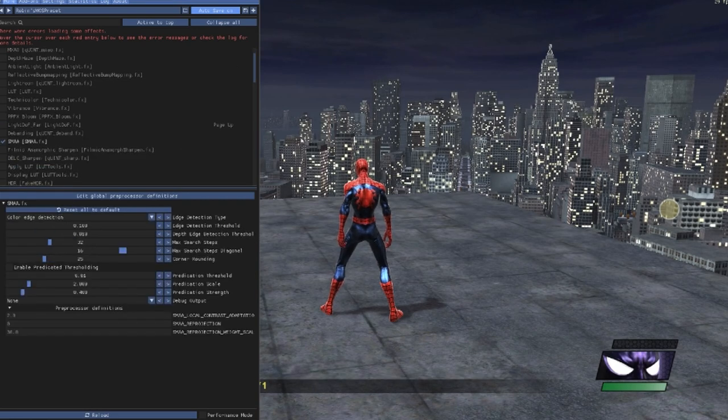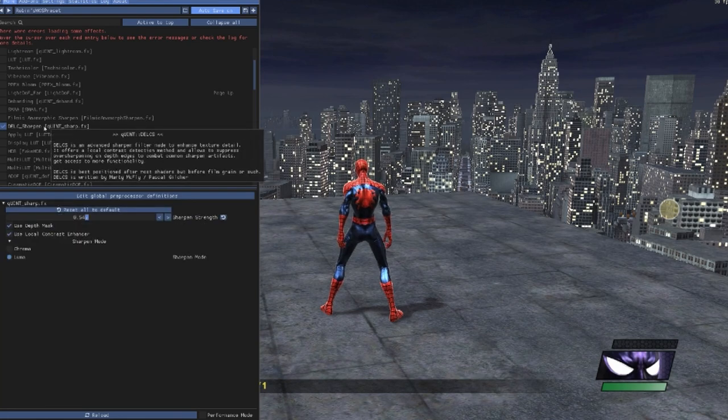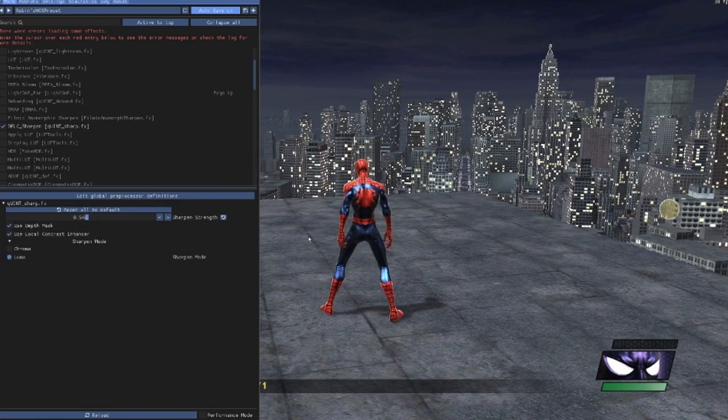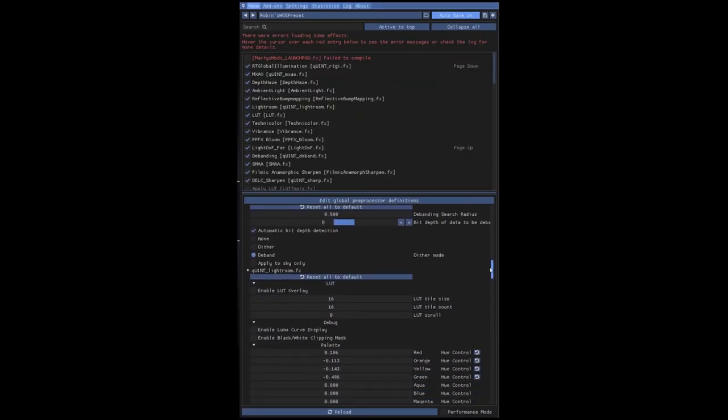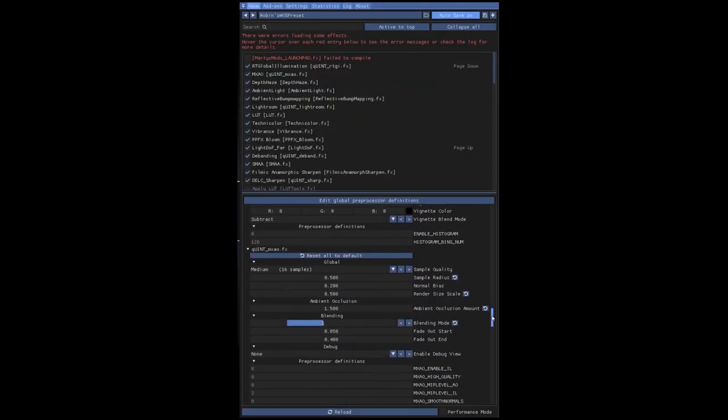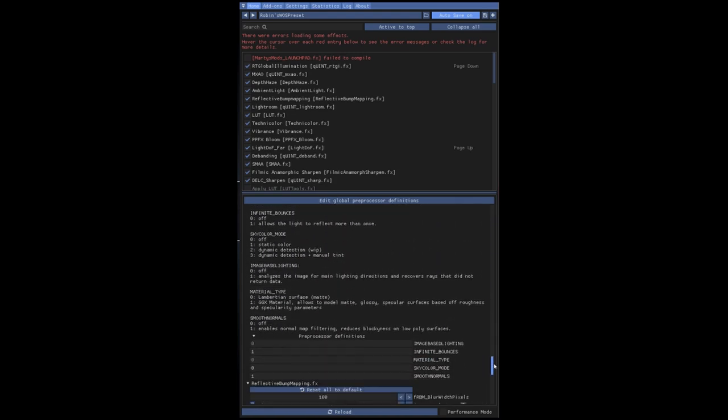Then some de-banding. SMAA — this will just clean up any jaggies. On top of that I have a sharpen. And for the final one, DELC Sharpen. I love this — I put this on every game. It basically just sharpens the texture. If you look at the ground, as I raise it, it's going to get sharper. I usually put it around 0.55. Here are all the settings if you would like to mimic it and have the look for yourself.